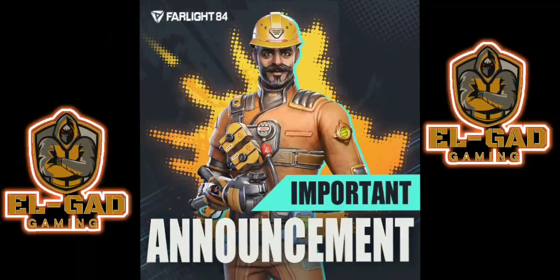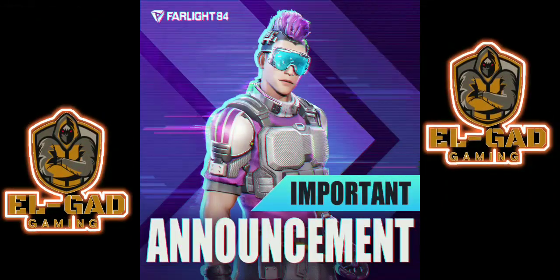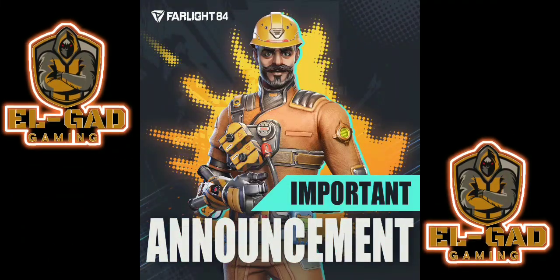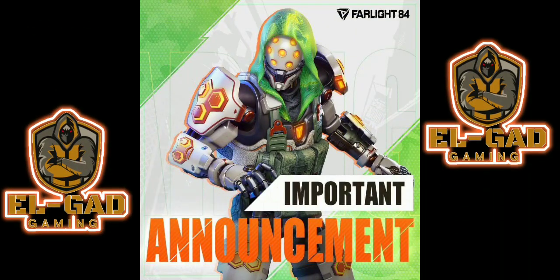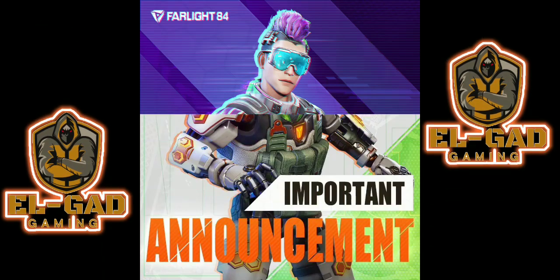In today's video, we are looking at Farlight 84's upcoming updates. Farlight 84 is a shooter game in a wasteland setting developed using Unreal Engine 4. The game will launch on PC and mobile with hunt mode, featuring fierce and fast-paced PvP action which upgrades the rules of other shooting games. Hunt or be hunted in the upcoming third-person shooter.